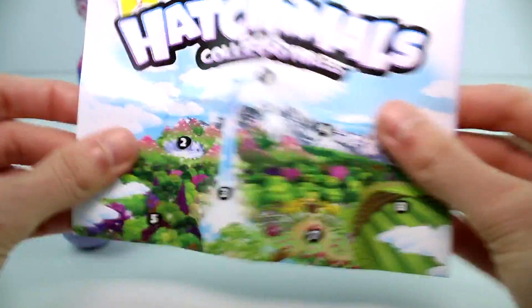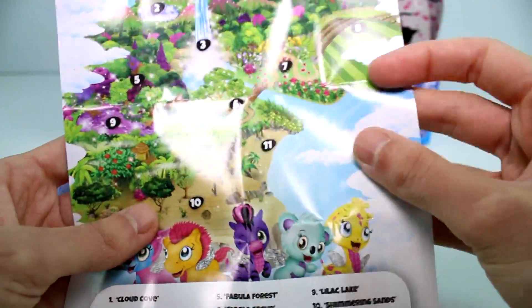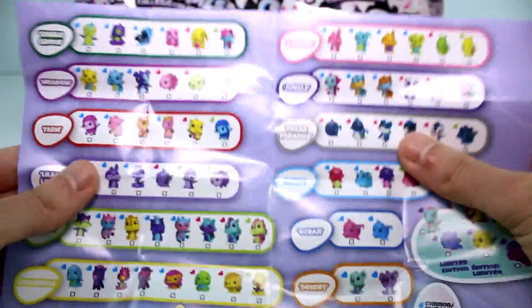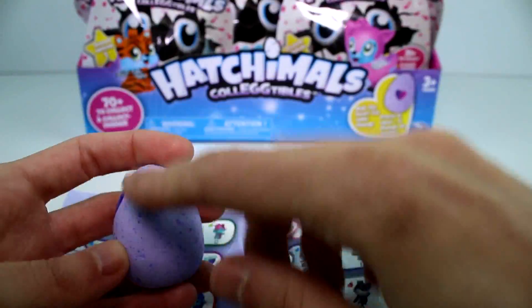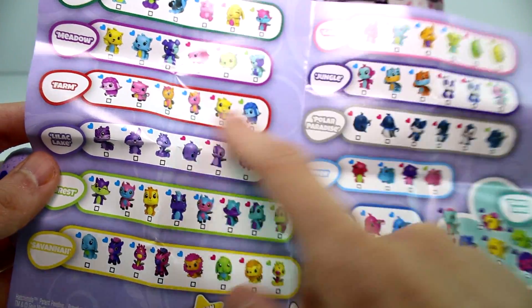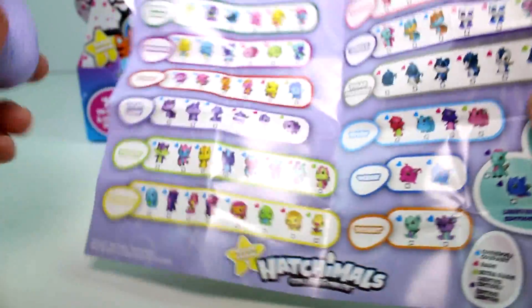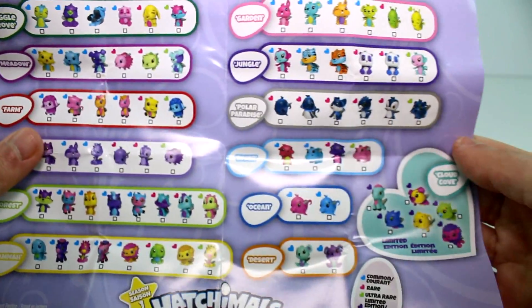So it's good to note that the blind bags do not come with checklists, which is a little bit of a bummer. I really wish they did. But in the checklist, we have one side that is a map. You can see here there are numbers 1 through 11. Number two is Crystal Canyon, which shows where they live on the map. Over on the other side is the actual checklist. This egg has purple speckles, so it's likely from Lilac Lake, or possibly the jungle because that's also purple. They'll be green speckles, red speckles — it's really super awesome. And there's limited edition Cloud Cove, which is so exciting.